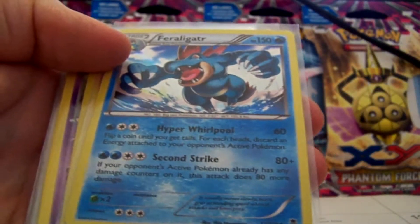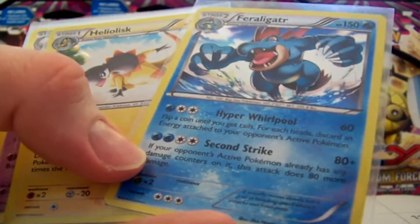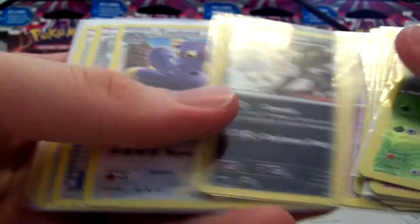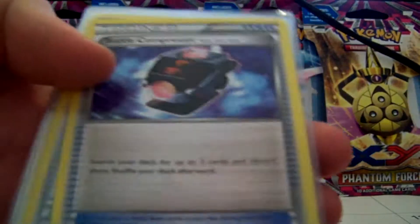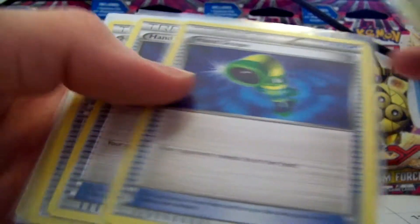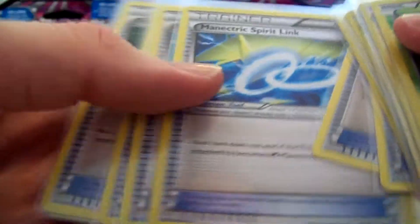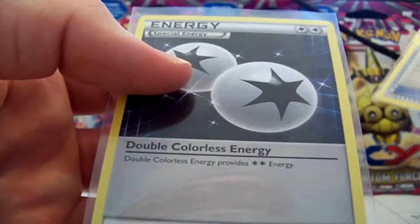Two hollows for Alligator and Heliolisk hollows, Musharna, Mighty Anna, and Exploud rares, so I didn't do too well. But trainer-wise, I actually did pretty good. I got a Battle Compressor, Dimension Valley, two hand scopes, Manetric Spirit Link, Roller Skates, Target Whistle, VS Seeker, and a Double Colorless Energy.